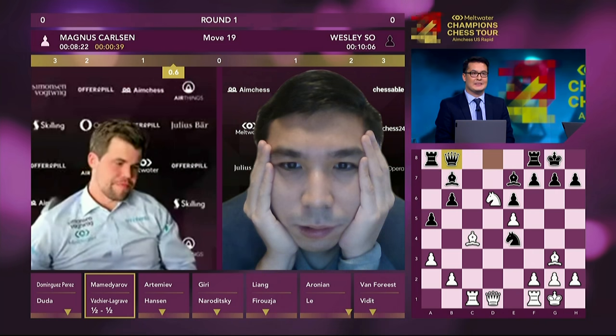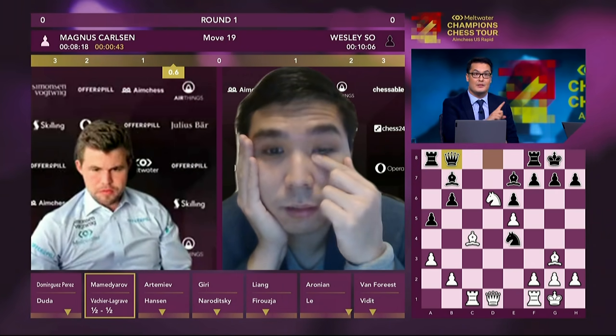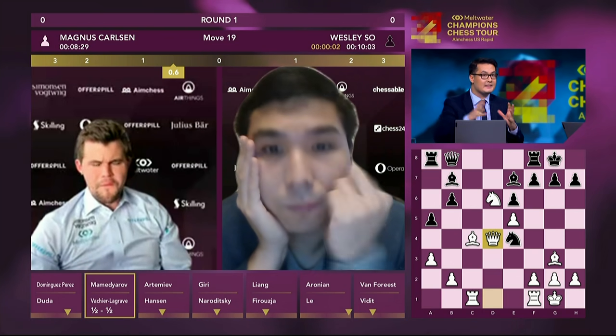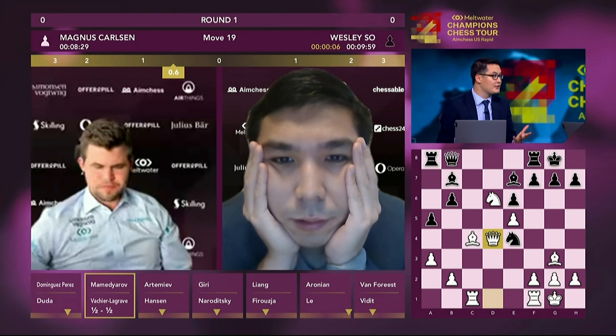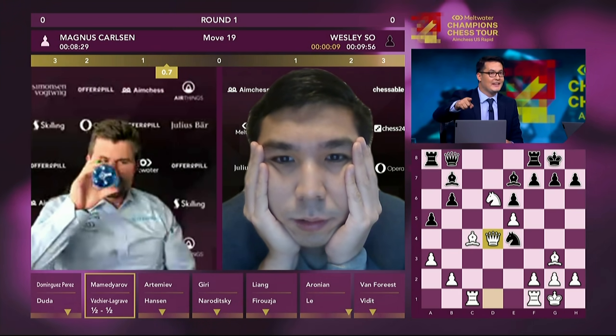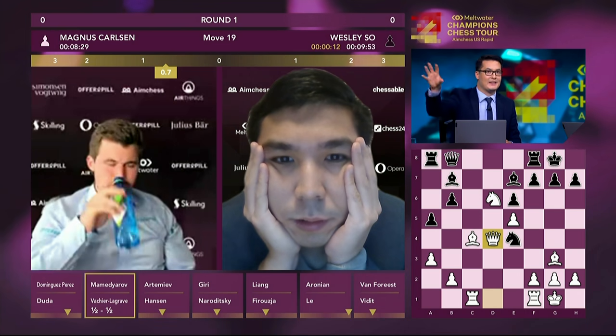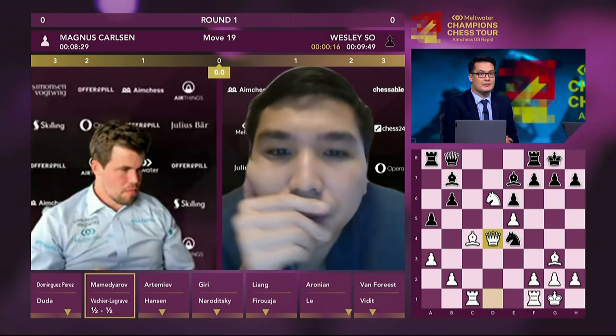It just feels like the kind of move that you, you know, play as a last resort. If you have nothing else, this is the type of move you play. The computer did get a bit excited, but there's nothing direct here — no knockout blow for white. That's why Magnus just improves his Queen. Queens love being in the centre of the board. Compare the Queens right now: White's Queen hitting pawns, hitting the Black Knight. Black's Queen terribly passive. Magnus very sensibly just improving his Queen.